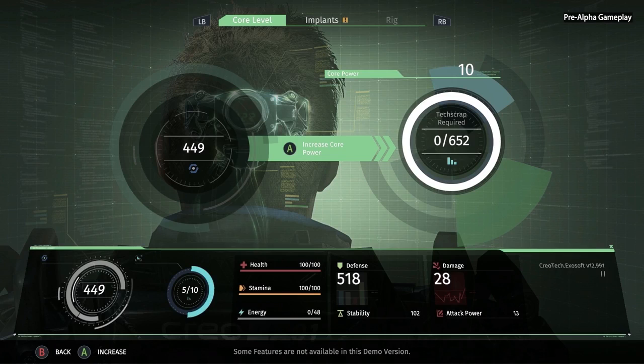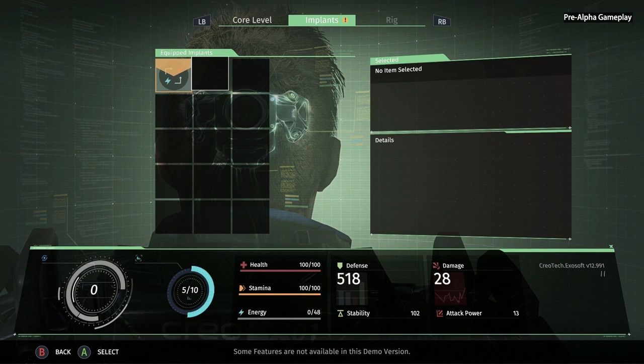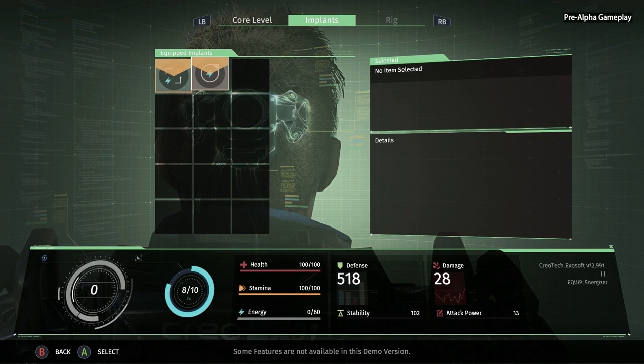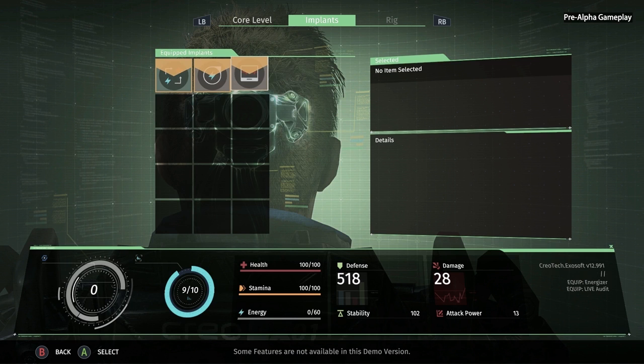So like I said, we can use tech scrap at the med bay to level up our core power. Right now we don't have enough to get a full level up yet, but that's okay because we've banked that tech scrap so we don't lose it when we die. We also have the implants. Implants can have passive benefits, and they can also be active injectables — like Sebastian has been using to recover his health when he's low. All implants use different amounts of core power, so as you play the game you really have to balance the core power requirements against your personal gameplay style and the effects that you think are most important.